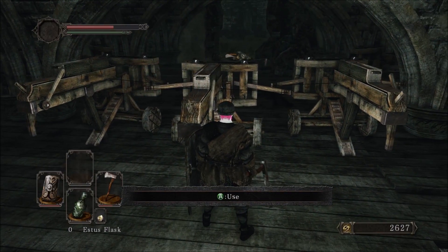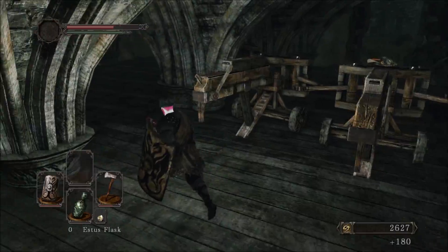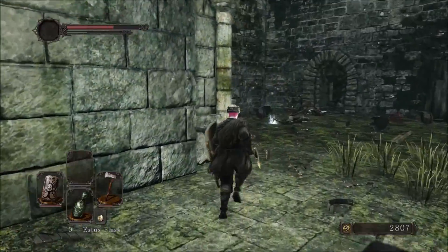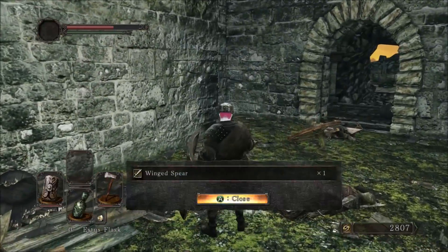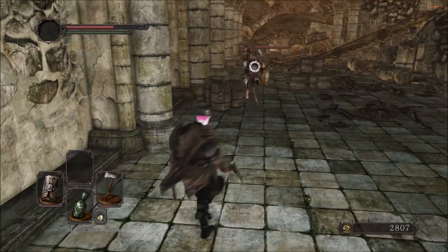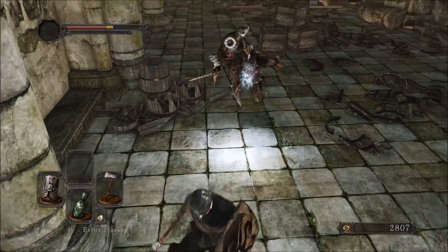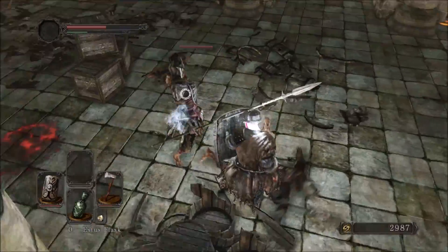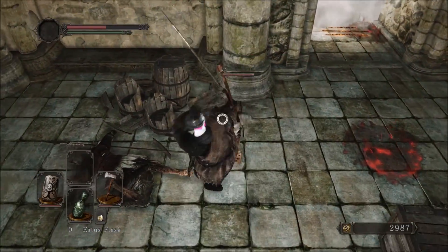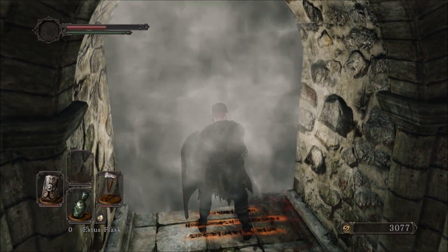You see those barrels off in the distance? Boom — headshot. Let's go through here. He dropped his spear — the winged spear, it's a really good weapon. Too bad I already got the demon's great hammer. You're gonna want to watch for shield bashes when blocking — a shield bash will do more damage to blocking targets. Just a quick FYI.